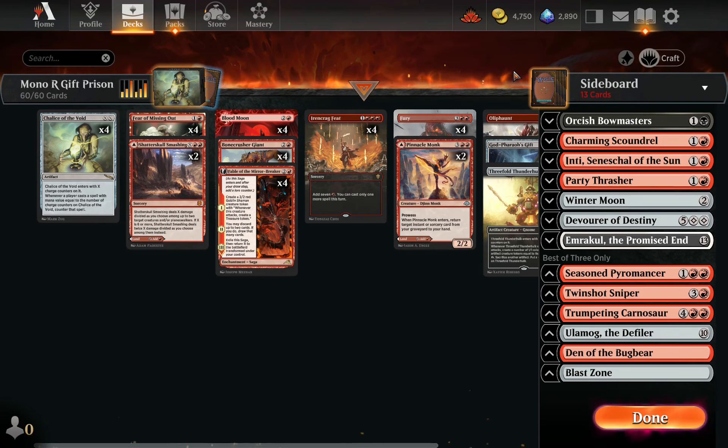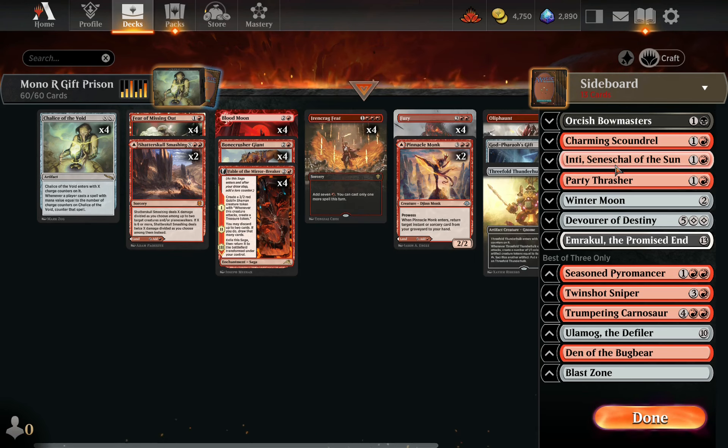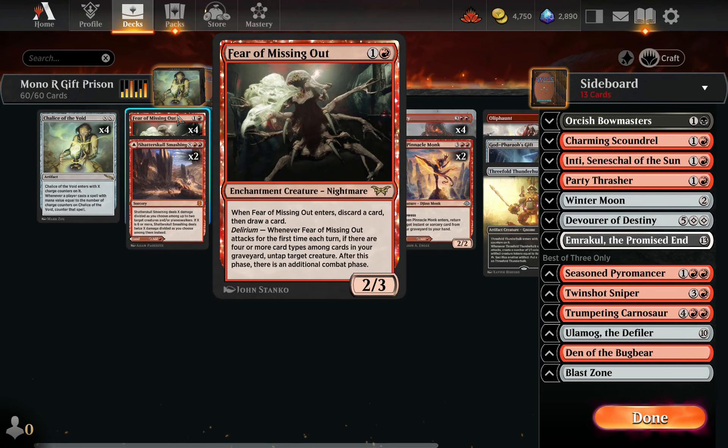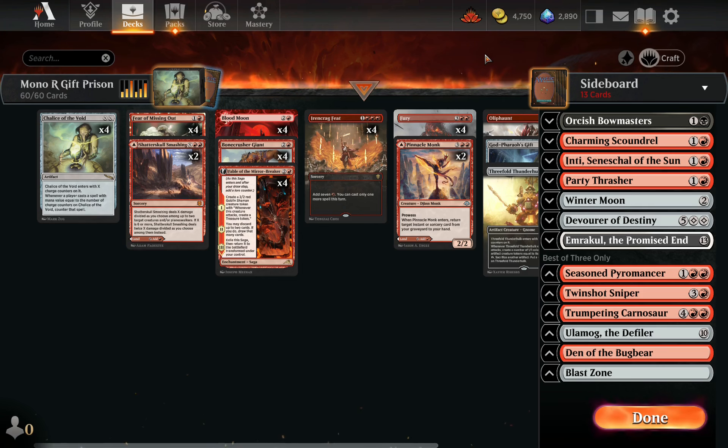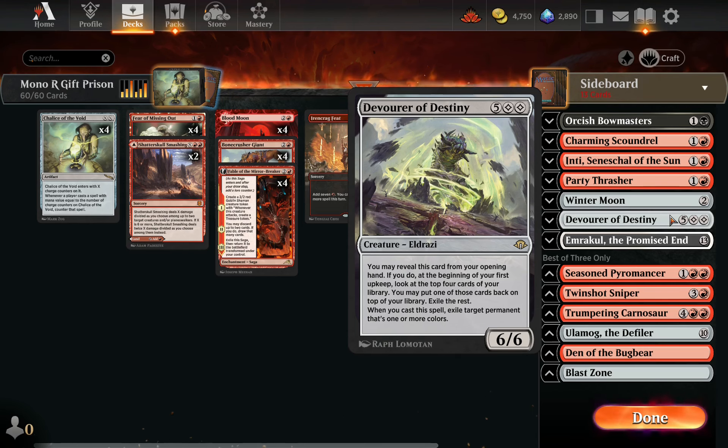I was thinking about this deck for some time. Initially had Party Thrasher in the FOMO spot but that just didn't seem to do a whole lot — FOMO is a basically huge upgrade that does a lot more of what we're wanting to do. Was considering Winter Moon as another lock piece since we could turn one it off Labyrinth, but I don't think it interferes with decks enough, so I went with Blood Moon instead. Devour is a classic for these kind of strategies, but we can't consistently get the color sources — plus Blood Moon would shut them down anyway, and running those messes up your red sources. So I don't think it's quite at home here.